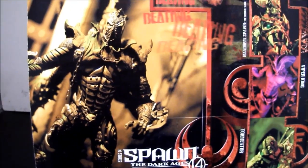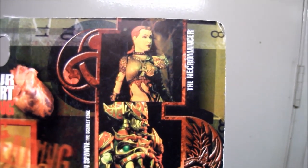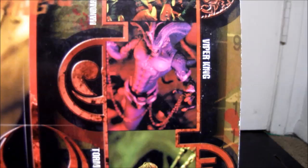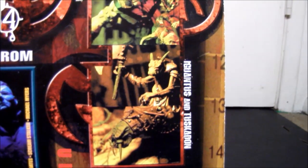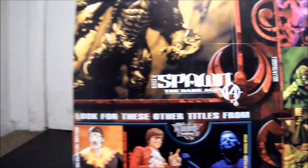We got Spawn himself, the Blackheart, and the rest of the figures in the wave are right there. We got - I can't even pronounce the first one - it's the Eve Crow Mainzer, not sure. The next one is Mandarin Spawn, after that we got the Viper King, and Tormentor, and Ignitus, and Tuskodon. So that's the other figures in the wave.